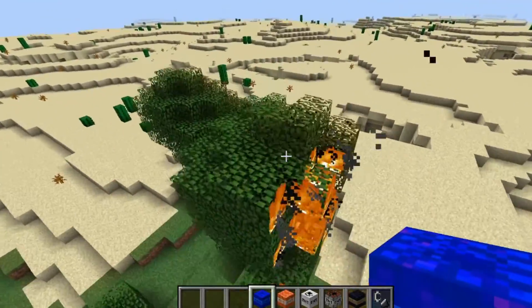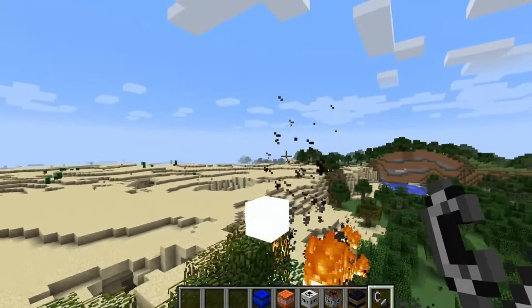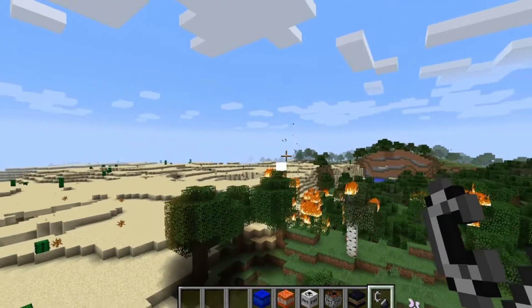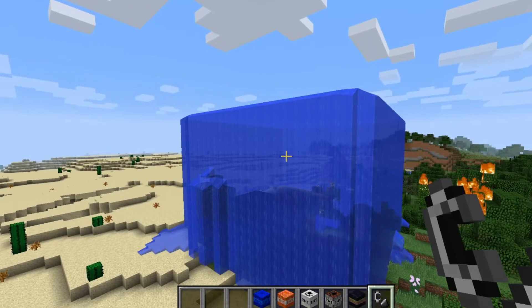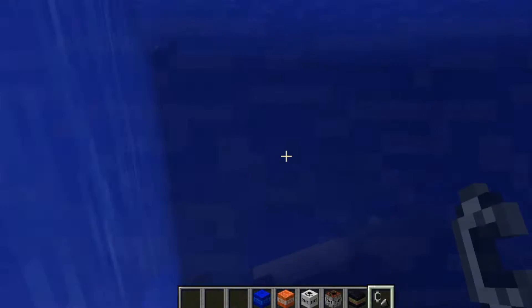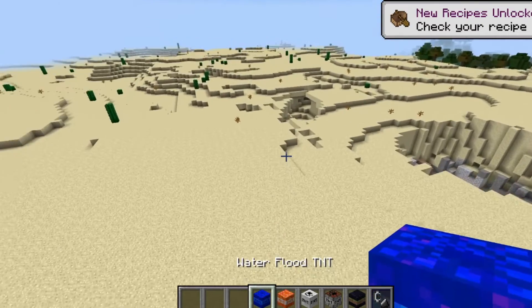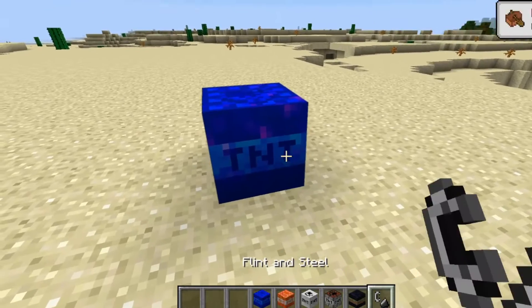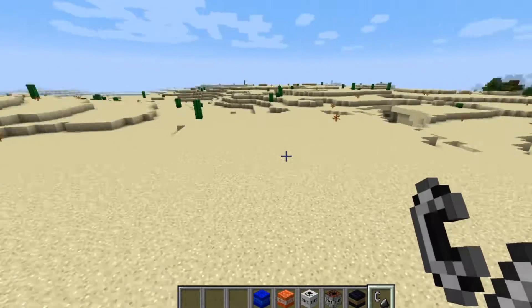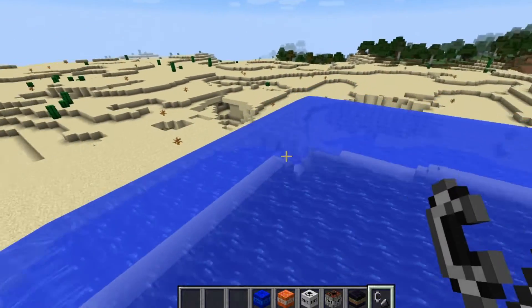Let's do the Water Flood TNT here to put out all of this fire - and there we go, fire put out! Wow, that's actually a lot of water. Let's try the water flood on flat lands to see how much it actually does, since that last one was on top of a tree. That's pretty decent.